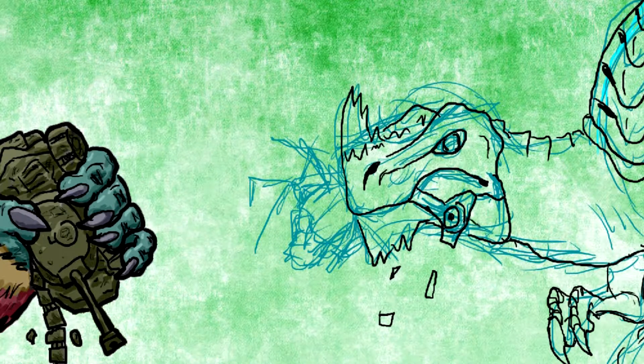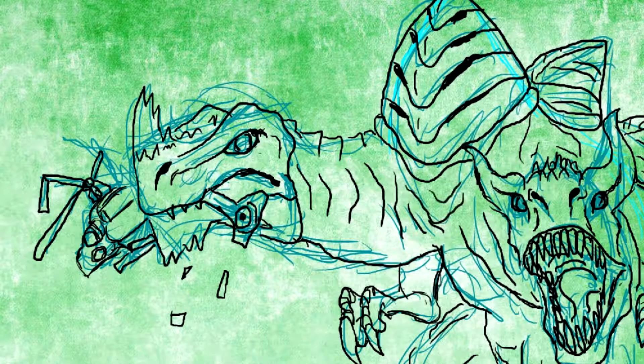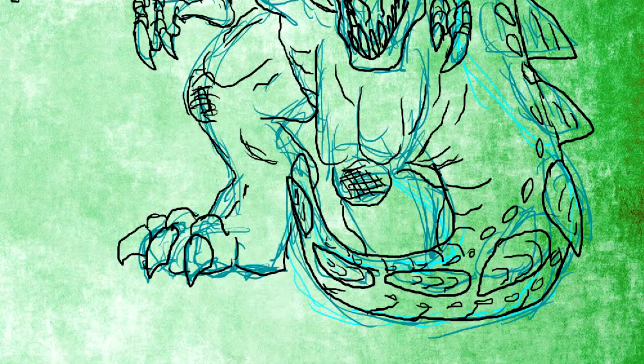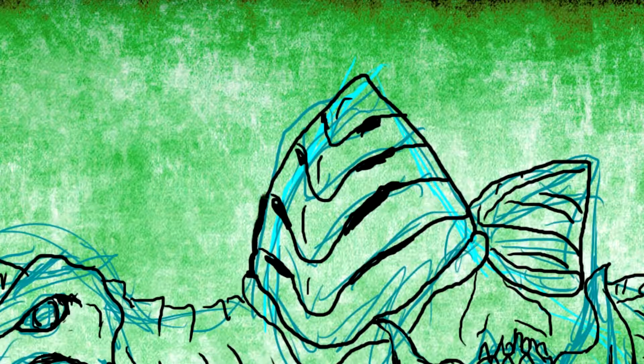One of his heads is based on Ceratosaurus, which was a carnivore dinosaur with a spike on his nose, which always interests me a lot. The other head is based on Carnotaurus, which was a meat eater that had horns — not bullhorns like that, but I'm kind of playing that up because that's the head that breathes fire, so I wanted to make it look a little more demonic.